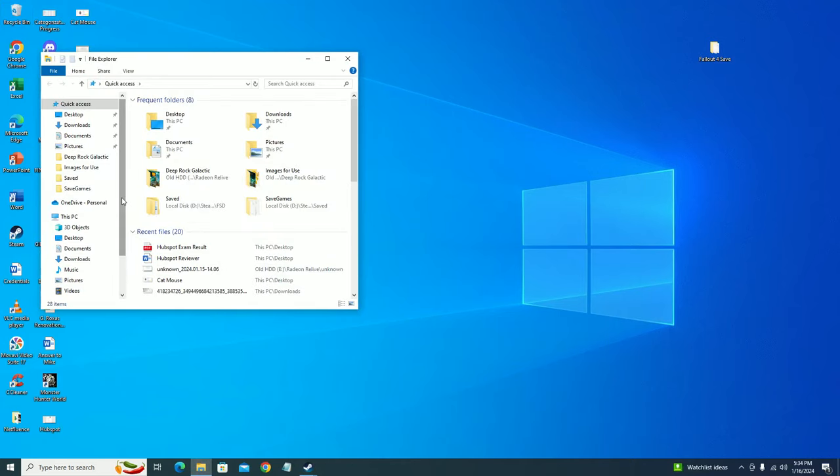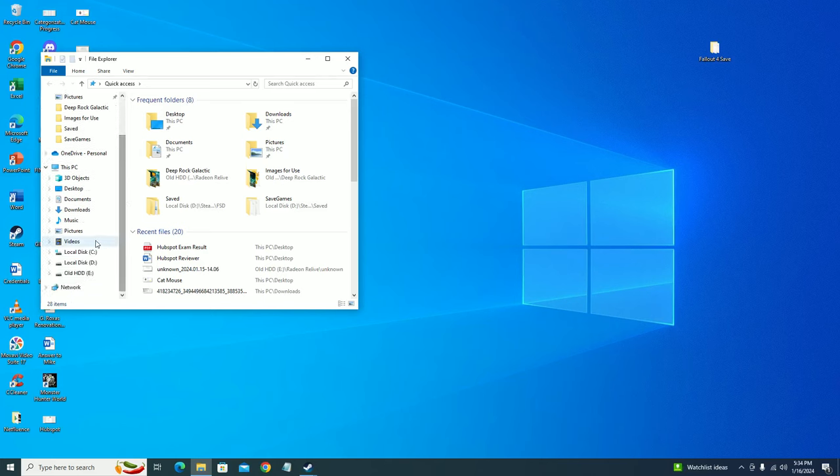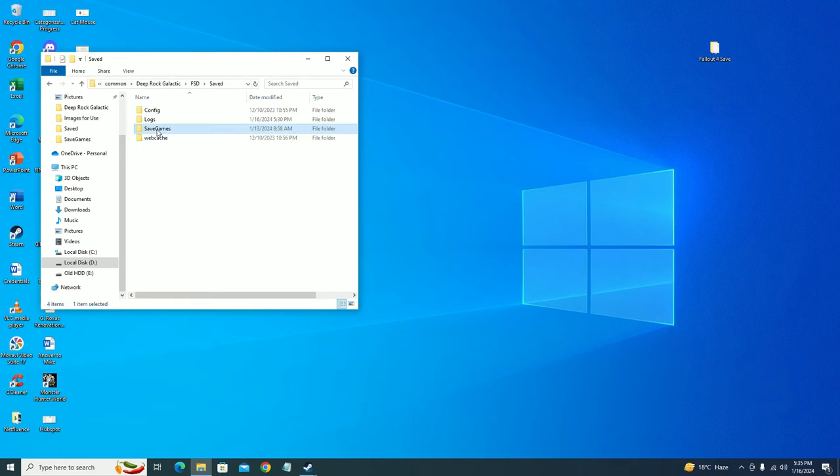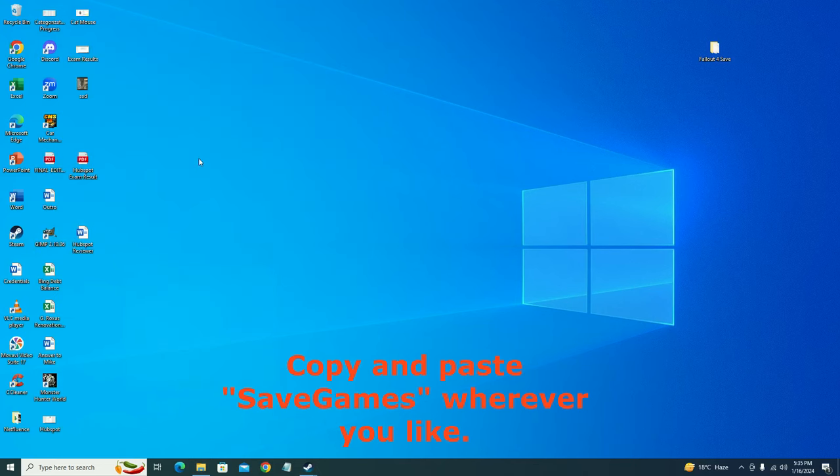First, you'll need to locate your game's save folder. Mine is in Drive D. I'll be posting the save location for the folder on screen. You'll see a folder called Save Games. Copy this folder and paste it wherever it's most convenient for you — I'll paste mine on the desktop for easy access. This is now your backup folder. With that done, let's start up the game.